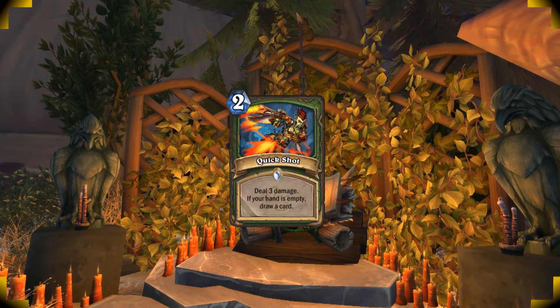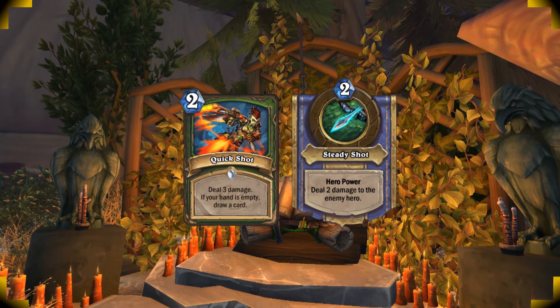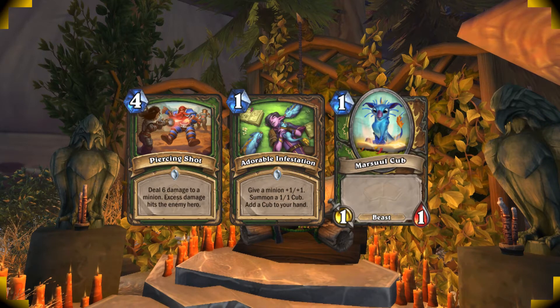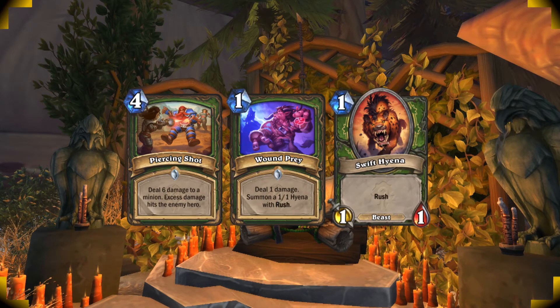Don't over-prioritize getting the draw from Quickshot. It's better to fire it off to deal damage and curve out if you've already hero-powered. Piercing Shot is very powerful to both control the board and deal face damage. Keep in mind that you can use it on your own minions to deal face damage to your opponent. I suggest holding a token from your Adorable Infestation, or even better, a Wound Prey, to maximize the face damage from your Piercing Shot.